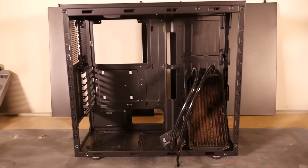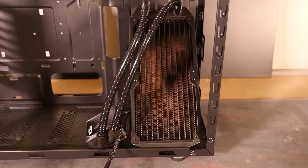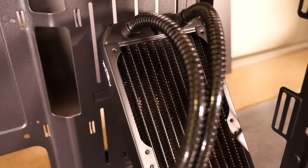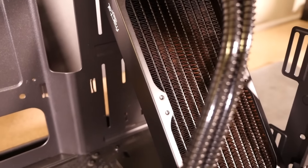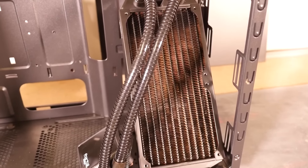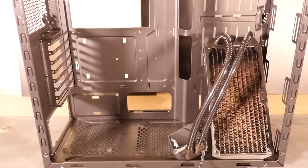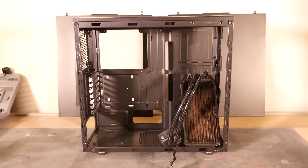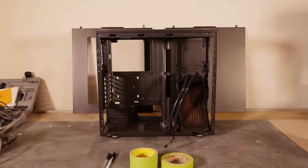Now I can start measuring up and finally start cutting into this case. You're better off not using the actual component as a template because you end up damaging it. This is a standard 240mm radiator so I have lots of templates available, but you can take a cardboard or paper template off it and do it that way. That sums up this video — thanks for watching, and remember that none of this would be possible without our Patrons. A big thank you to the sponsors for this build.